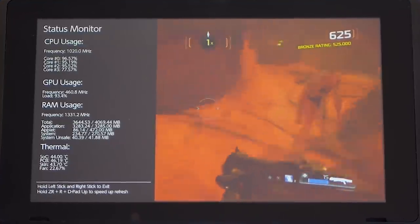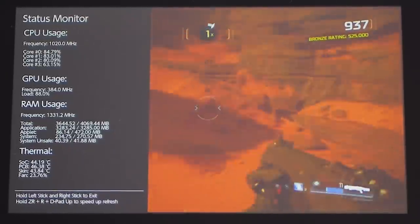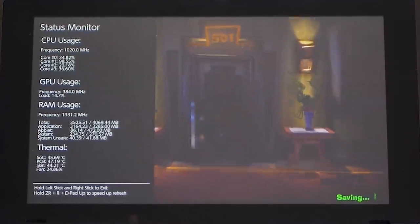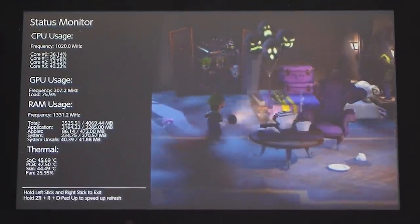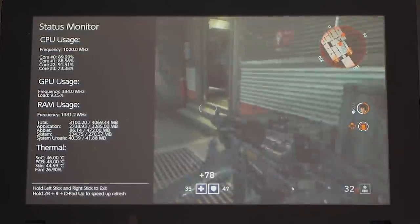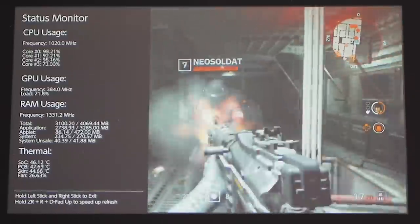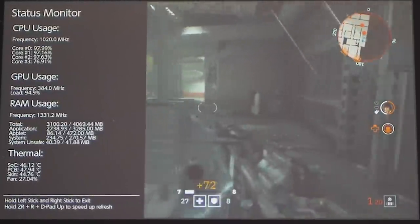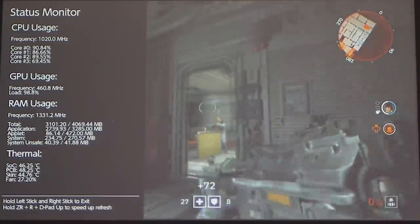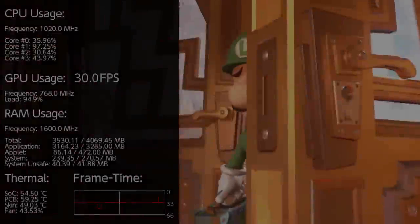Some games use dynamic GPU clock speeds, again only in portable mode, and each title appears to take a different direction with this. Luigi's Mansion 3 switches between 307 and 384MHz, while the likes of Doom and Wolfenstein Youngblood dynamically adjust from 307 right up to 460MHz depending on where and when it's needed. This is very likely down to developer discretion, but it makes sense given how variable load can be in these games. It's another sign that developers have to be conscious not to constantly hammer the GPU at the full 460, as with Mortal Kombat, and battery life has to be respected too.